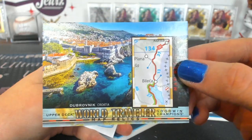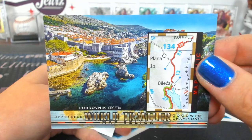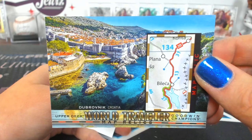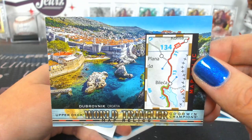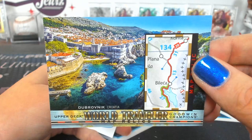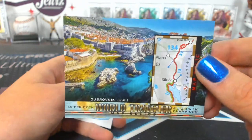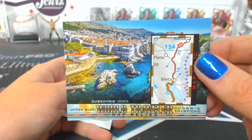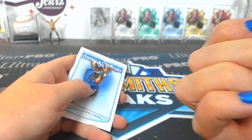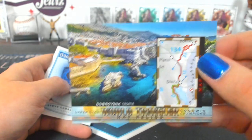Dubrovnik, Croatia — that's a neat one. Number 175. Usually I don't even bother trying to pronounce it. The only reason I know that is because that's one of the spots our buddy went to a couple weeks ago. It looks beautiful, according to this picture. Number 175, Group E, one in 608 — slightly more rare.